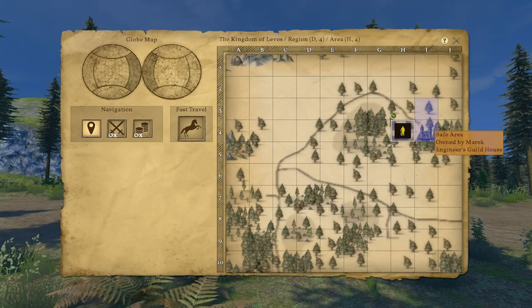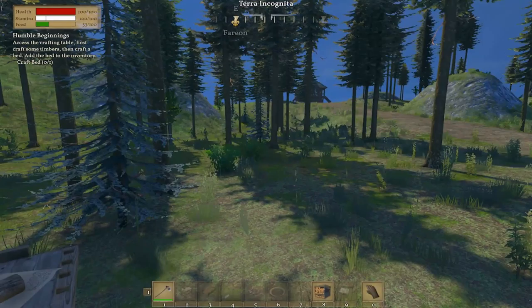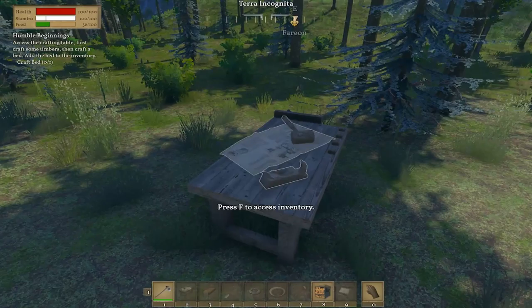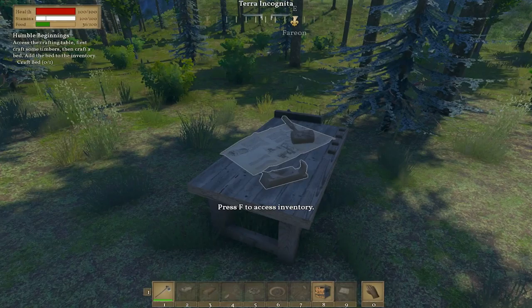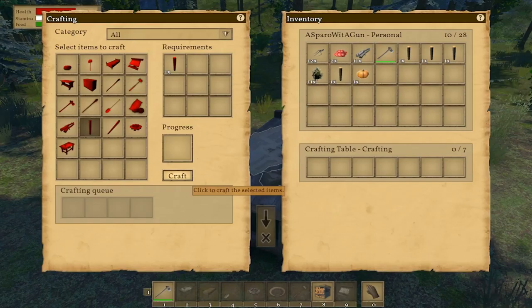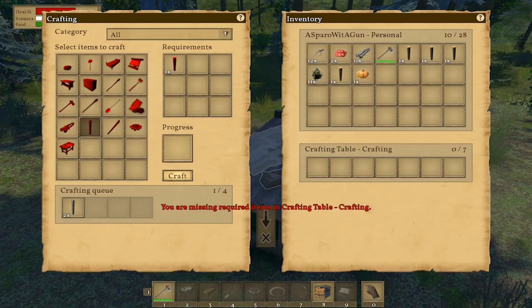I finally found a spot where I can build out in the middle of nowhere. It's a safe area where you can't be attacked, but it's not my land. The little green dot on the map tells me where I am, so I ran around until I got into the right square and it let me place stuff. Pumpkins provide nine food apparently. Following the quest — 'Access the crafting table, craft some timbers, then craft a bed.'